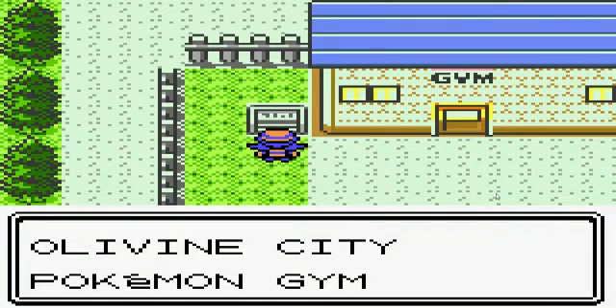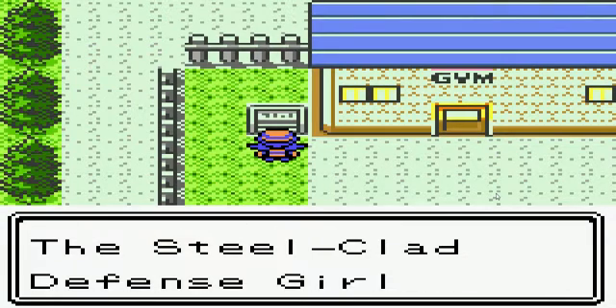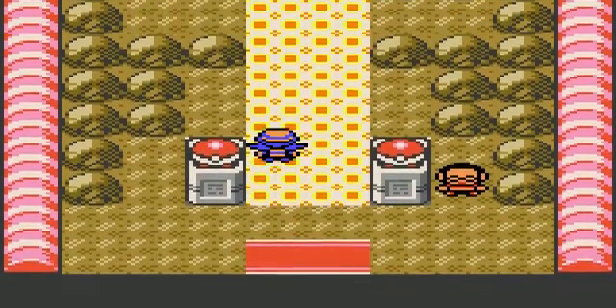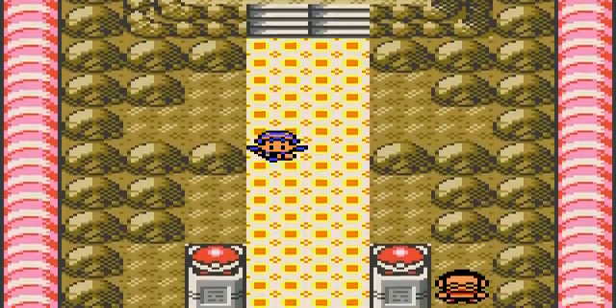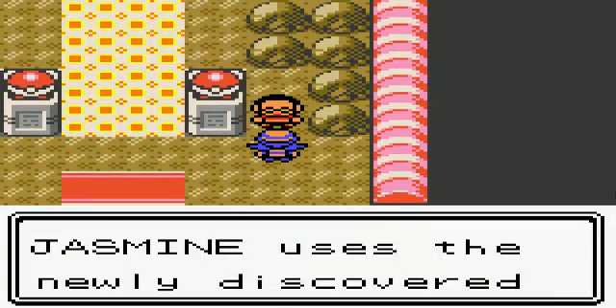We're in Olivine City, we're going to fight Jasmine the leader. She's the steel-clad defense girl, and we all know steel types have the best defense ever. This is one of the only gyms where you don't have to walk past any trainers — you just walk right to her.